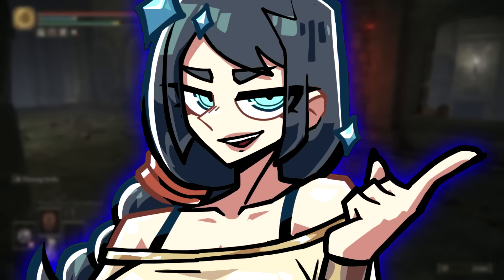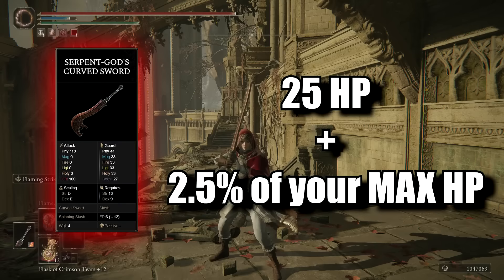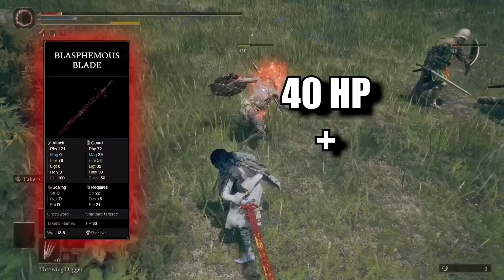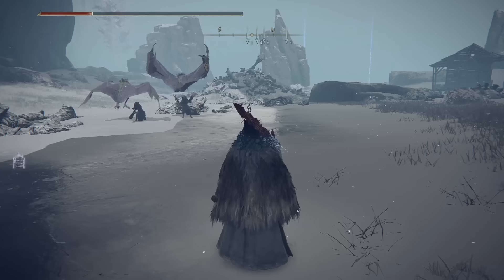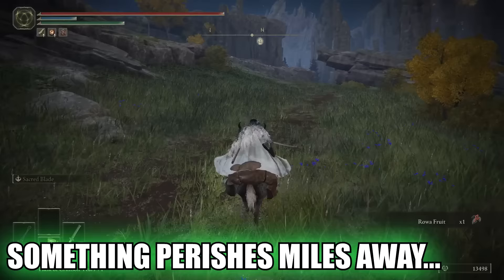Now, let's put your intelligence to good use and do some math. The Serpent God's Curved Sword will patch you up with a solid 25 HP plus 2.5% of your maximum HP per enemy kill, while the Blasphemous Blade does even better, doling out 40 HP plus 4% of your maximum HP. And here's the beauty of it: the healing kicks in whenever anything dies nearby. No need for you to be the executioner — just having these weapons in hand will trigger the effect.